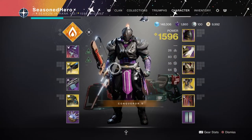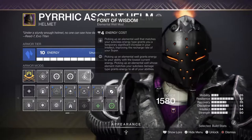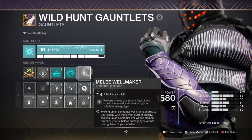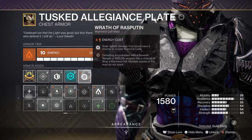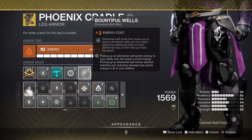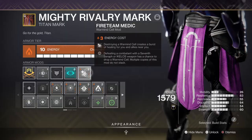For stats we have 100 Resilience, 60 Discipline, and 60 Strength. Key mods to have are Font of Wisdom for a plus 50 Intellect boost, Melee Wellmaker for creating elemental wells via melee, Warmind's Protection where solar splash damage can create Warmind cells, Well of Life for x2 elemental wells created, and Cellular Suppression where destroying a cell will produce a wave of healing for you and allies.